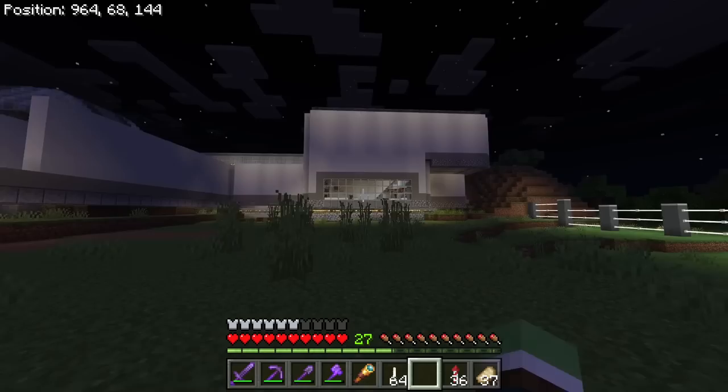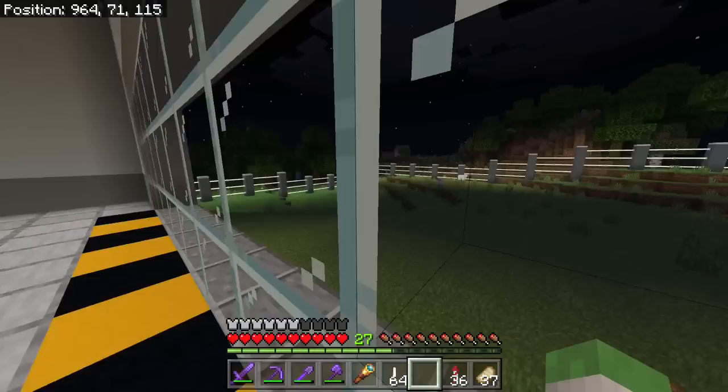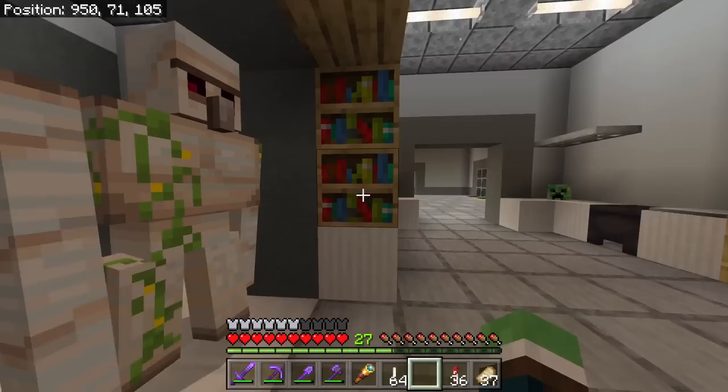This part of the lab — the creeper research room — this glass window was actually supposed to be a viewing window into an obsidian room where we'd eventually bring charged creepers from no man's land and view them through here, with some sort of system to blow them up. But I feel like that would be way too complicated, so maybe we can convert this room into something else. I really like how it turned out though.